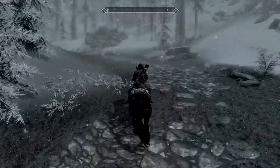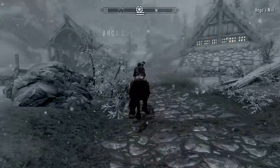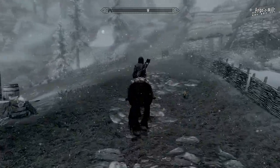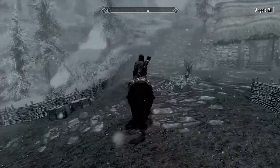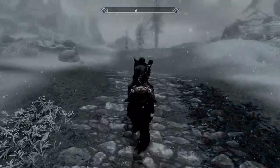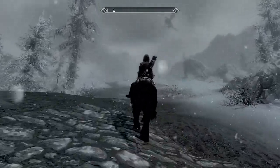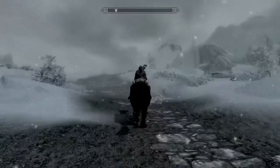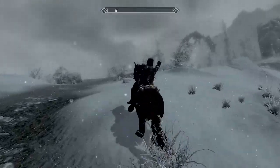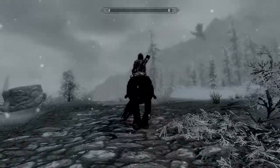You might notice I'm wearing some Thieves Guild armor. I joined the Thieves Guild during my leveling up — kind of level grinding, playing off camera kind of dealio that I was doing. I'm coming up on that dragon a little more now. It's probably gonna try and kill us. What is it doing over here? It's attacking something, maybe? Or is it just scouting around?